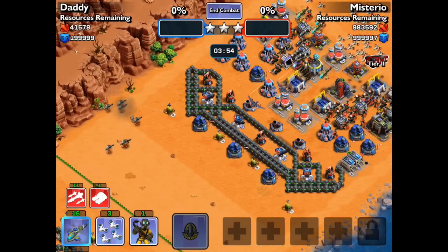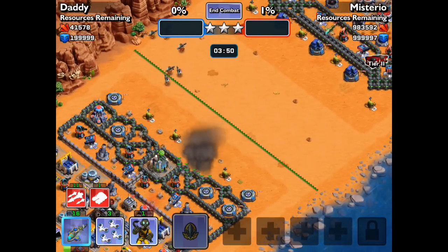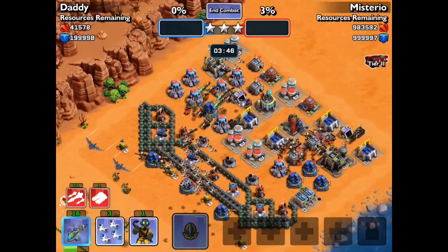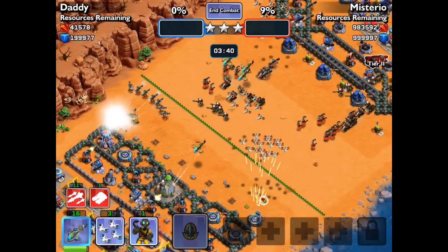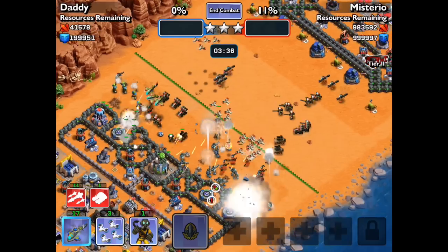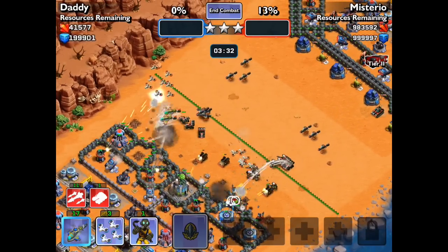There are three phases in this attack. The first is luring out any traps and activating the enemy's defensive troops. I'm just going to let them flow down. I might use some of my drones just to defend once their drones are gone because they're going to come back pretty quickly.